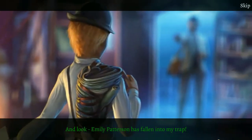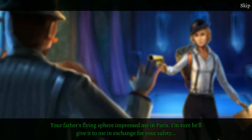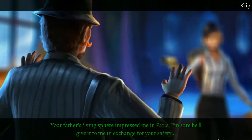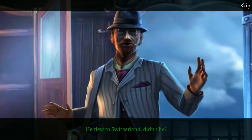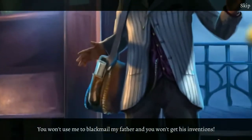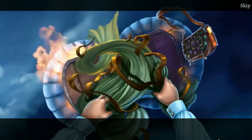Modern Tales: Age of Invention is a strong first title in what I hope becomes a franchise. It's clever, delightfully illustrated, full of good characters and thrilling adventures. It even goes so far as to give the player a concrete reason to track down all the collectible items hidden in each screen — finding them all gives a glimpse of the sequel's premise in the game's final room. And if the developers at Orchid Games can deliver this quality of hidden object game again, they deserve a chance to have their story's next chapter play out.